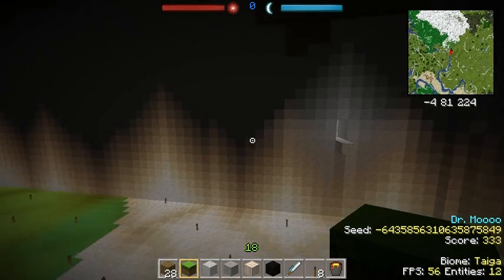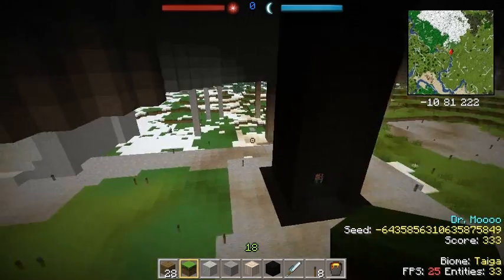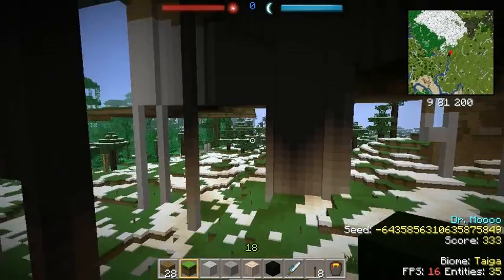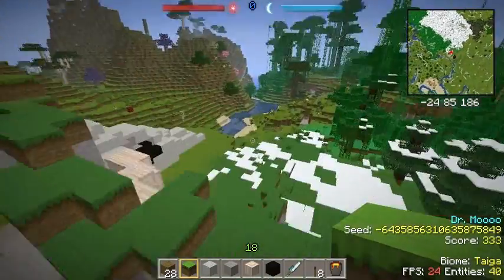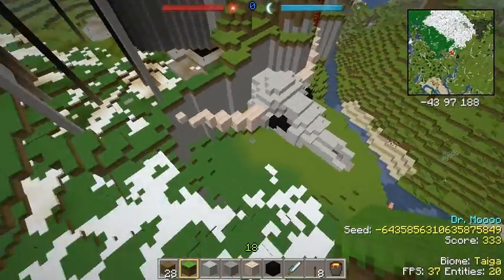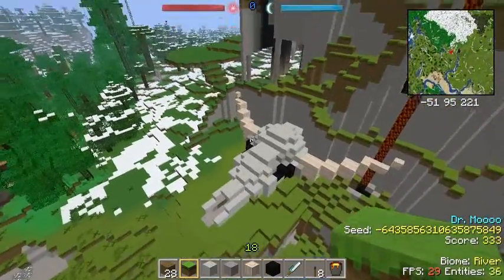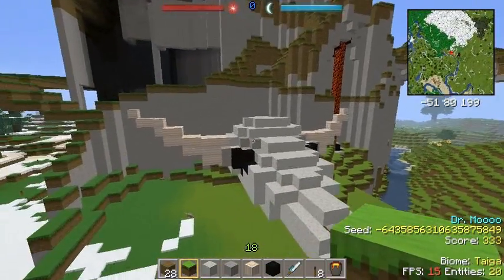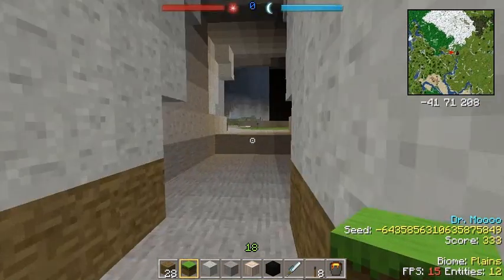Otherwise, it's all been done by hand. Got a little cave entrance here. One of the neat things that I've done here — I've got this nice big cowhead skull. I think it looks pretty good, I'm pretty happy with the way it looks. And this will be the entrance to a big dungeon that I'm going to put inside the castle.